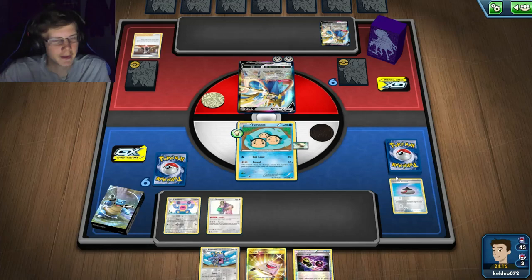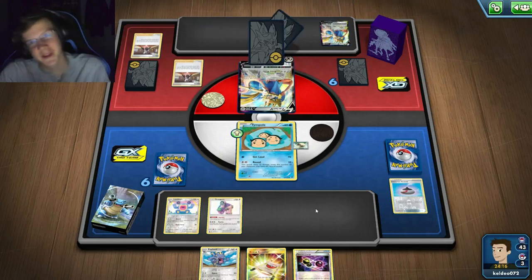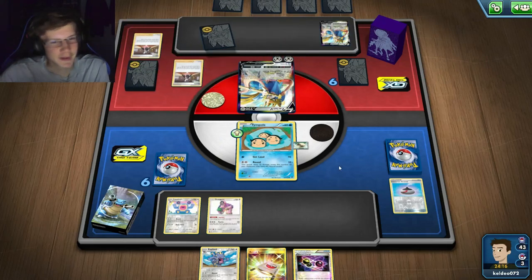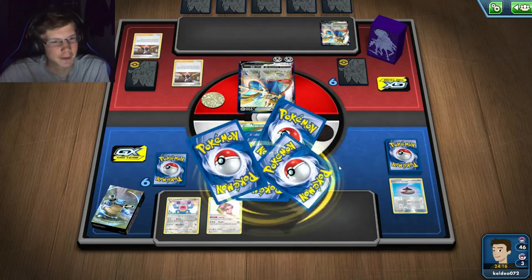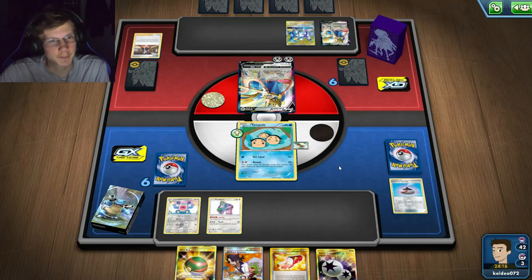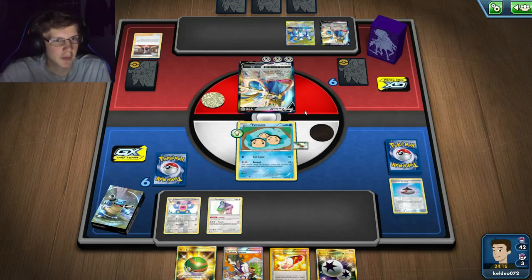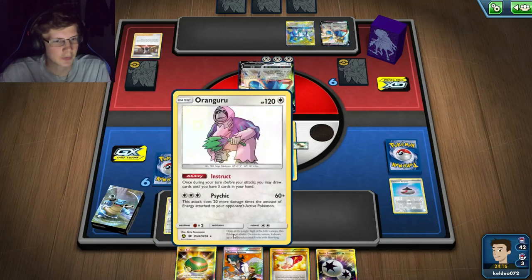Wait, he just needs one more energy to one-hit me - that's not great. I still can't really thin this hand much. He's gonna Marnie me again - thank you, keep doing it! That's a very good hand. He's retreating his GX - I'm about to one-hit him! He's gonna hit into me. I need five benched Pokémon. If I kill Zacian this would be great.